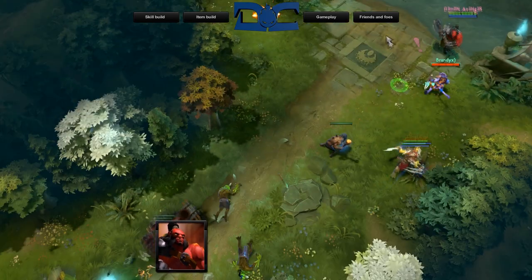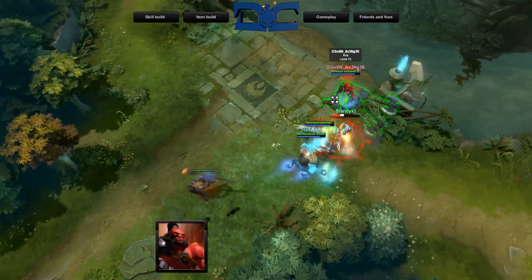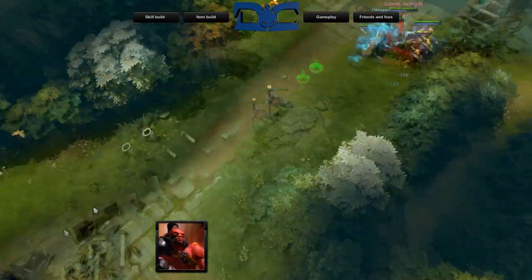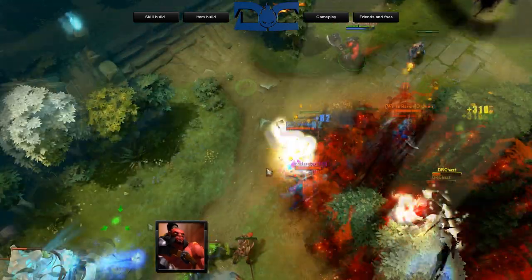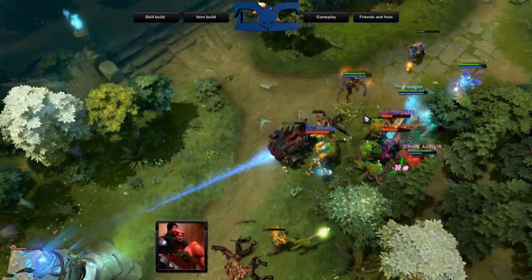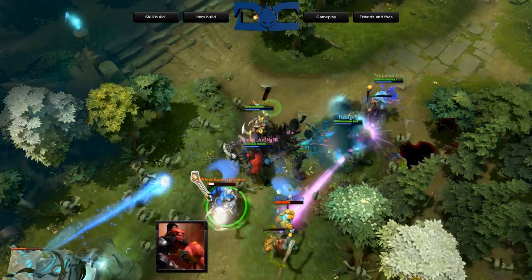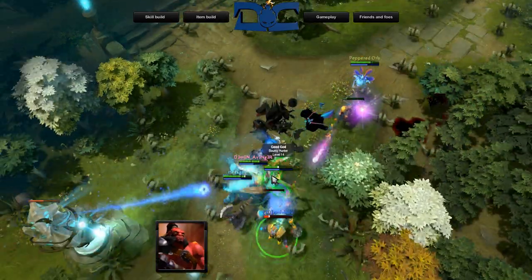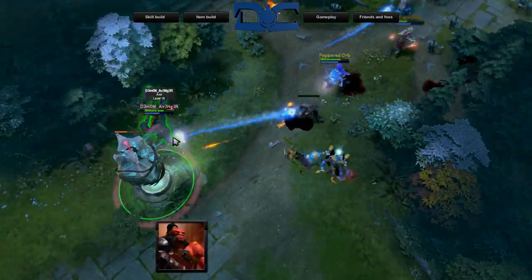For build two, your Battle Hunger ganks will be much more consistent, but at the same token you'll be more reliant on them as well. If ganking the lane closest to you doesn't work out, then consider buying a TP or smoke in order to gank the other lanes. Would you expect a gank in the early stages of the game from an Axe jungling on the other side of the map? The answer is no — take advantage of their lack of preparation.